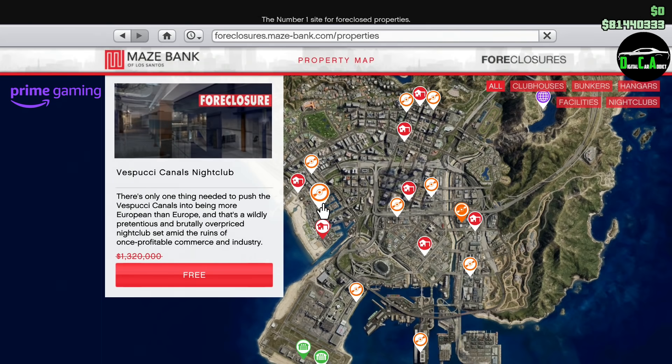Lastly for Prime Gaming, we have 100% off the Vespucci Canals Nightclub, making it absolutely free, which is awesome. If you don't see a discount on the Hunter, Nakoda, or the free Vespucci Canals Nightclub, it's because you don't have your Prime Gaming account linked to your Social Club. All the information on how to do that is down below in the pinned comment.